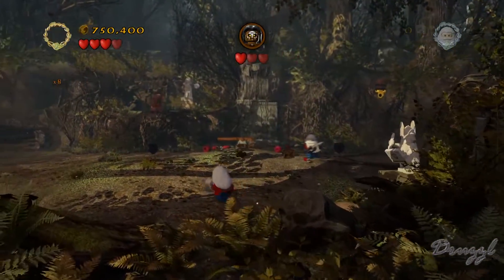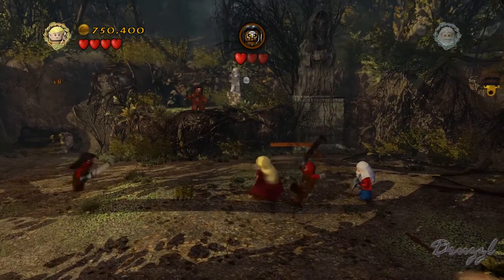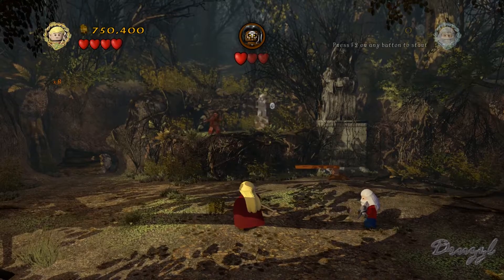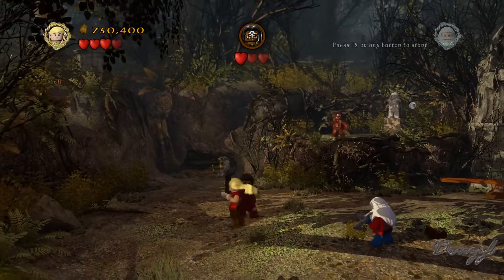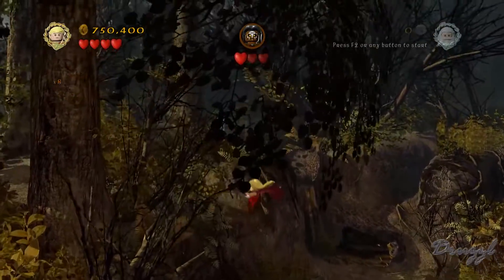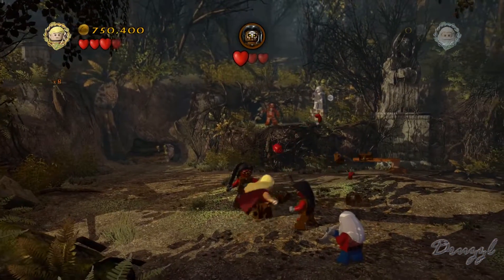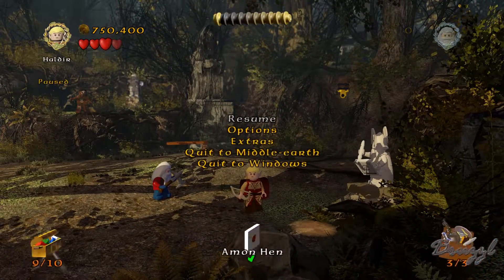Where is this last mini kit? Can I shoot the statue a couple more times? I think it's just going to spin. Wait, what's over here - I can't walk on this. I don't think there's a fourth area. Let me check where the last mini kit is. We completely missed it - it's in the last area. We're going to quit to Middle Earth to at least get some of the stuff we had.